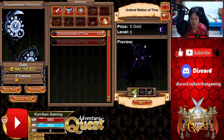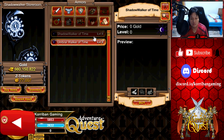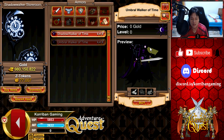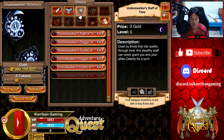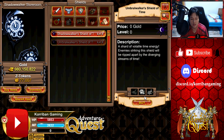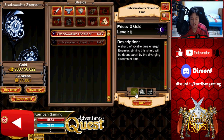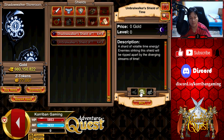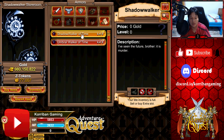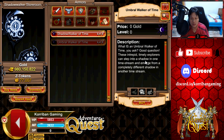And then of course there's the Umbral Walker of Time armor — actually, that looks pretty good! The weapon is not really worth it even with the full set bonus doubling the celerity effect. The shield has a chance to inflict bleed on your enemy when you dodge and attack, but again, I wouldn't say it's super worth it. The one thing you really want to get the set for is definitely the armor.